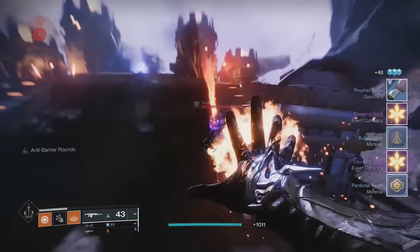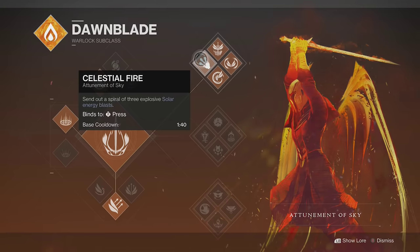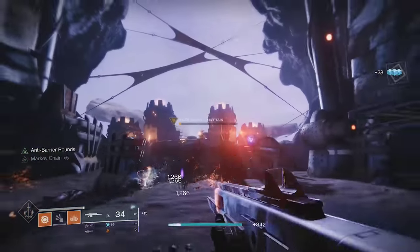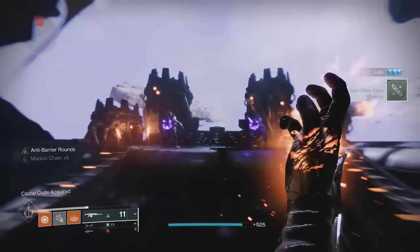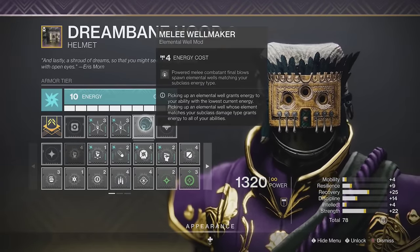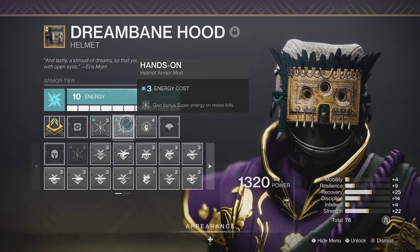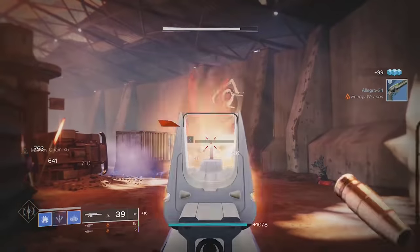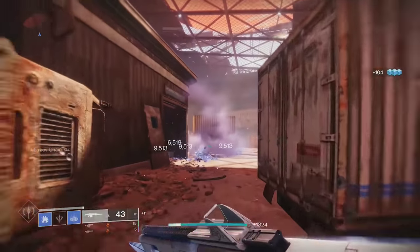Alone it's alright, but when you pair this with things like Throwing Hammer, Seismic Strike, Smoke Grenade, or Celestial Fire, things get crazy. Start a fight with your melee to get your damage bonus, then as you deal damage you'll quickly get your melee charge back to repeat the process. Mods like Melee Wellmaker can set you up for an elemental well build, or Hands-On gives you super energy after melee kills. There are so many combinations — be sure to play around with everything.